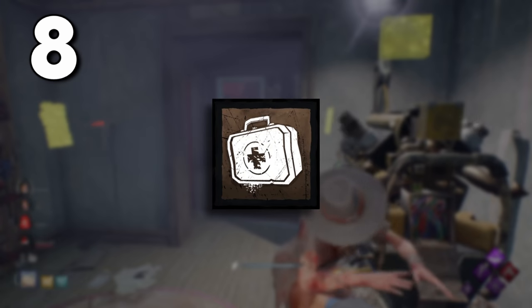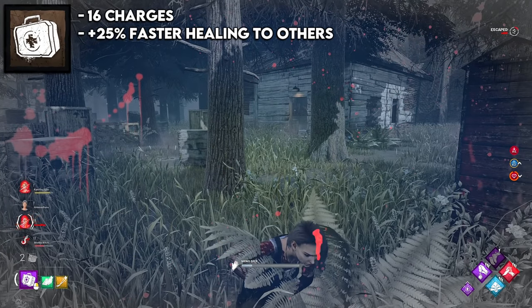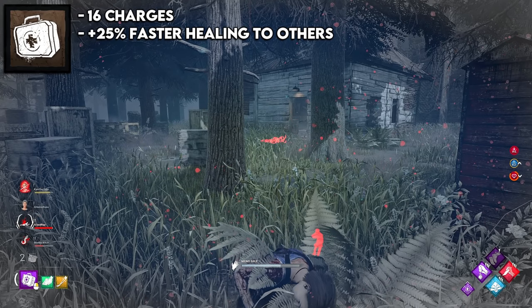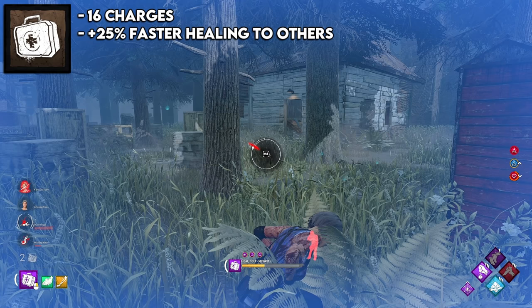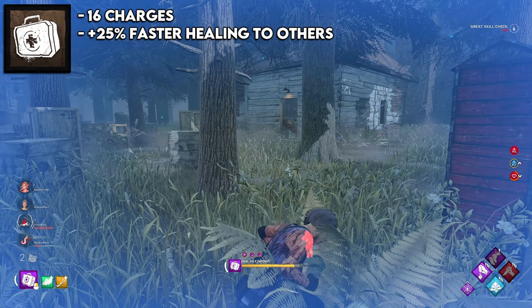The next spot is the camping med kit, which is the brown med kit. This gives you one full self-heal and a 25% faster healing speed to other people, but you're usually just going to use this for one fast self-care. Being able to heal yourself at normal speed without needing another survivor is extremely good and can make or break a game. And of course you can throw on add-ons to increase your healing speed or charges so you can get more than one heal in.